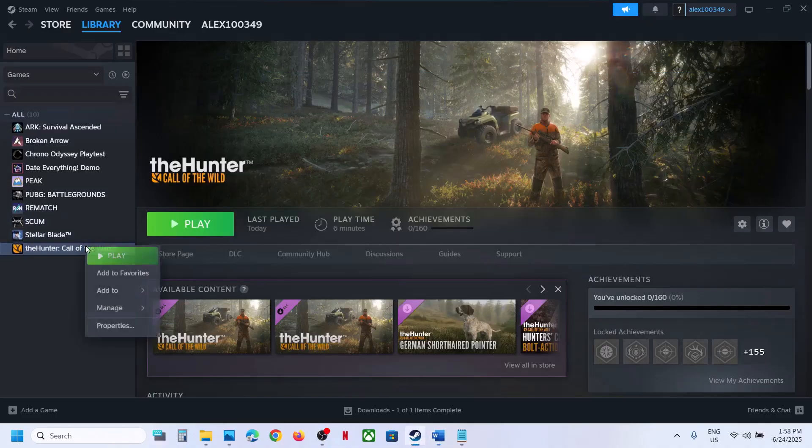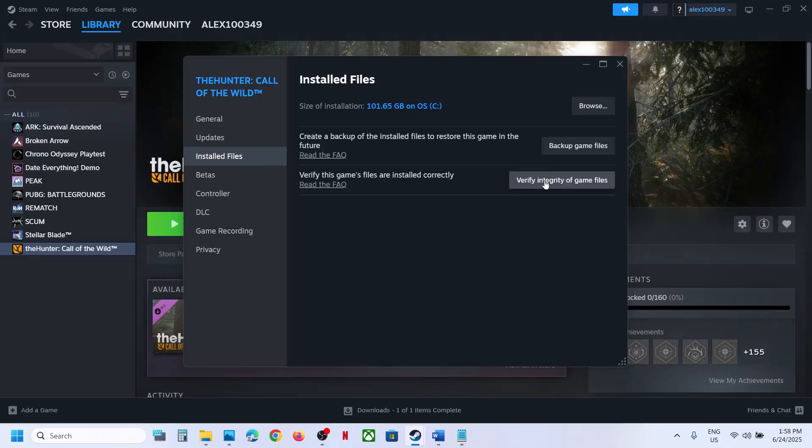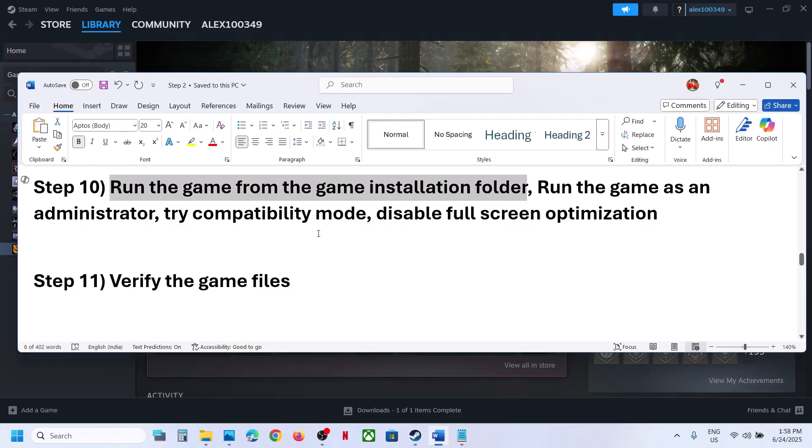The next important step is to verify the game files. Right-click on the game in Steam, select Properties, go to the Installed Files tab, and click Verify Integrity of Game Files. Once the verification is 100% complete, launch the game and check.